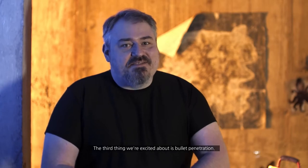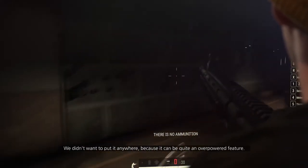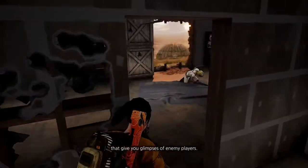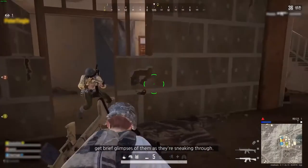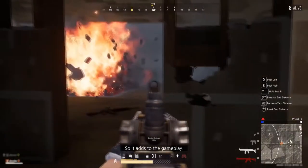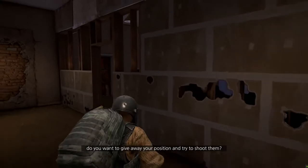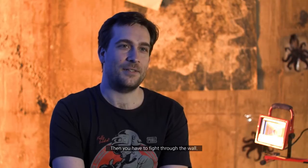The third thing we're excited about is bullet penetration. We didn't want to put it everywhere because it can be quite an overpowered feature. We have special, tattered, war-torn drywall inside our interiors that give you glimpses of enemy players. This allows you to hear players you wouldn't ordinarily hear and get brief glimpses of them as they're sneaking through. So it adds to the gameplay — you can see or hear somebody on the other side of the wall. Do you want to keep hiding? Do you want to give away your position and try to shoot them? Then you have to fight through the wall.